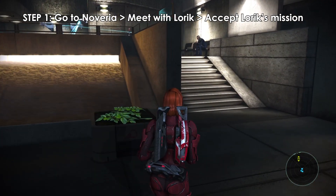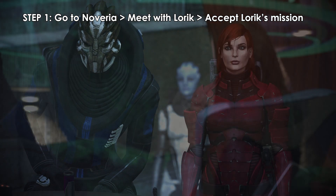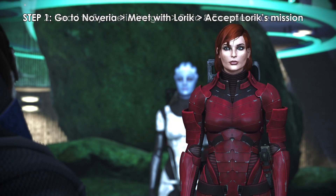Step 1: Go to Noveria and follow the plot until Gianna tells you to meet with Loric. When meeting with Loric, choose 'I'll figure something out' to accept his mission.